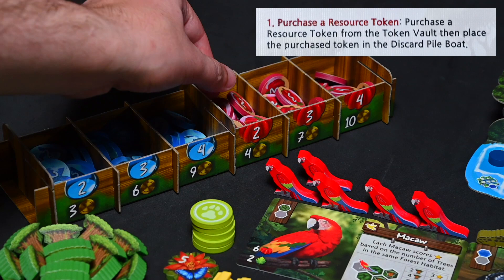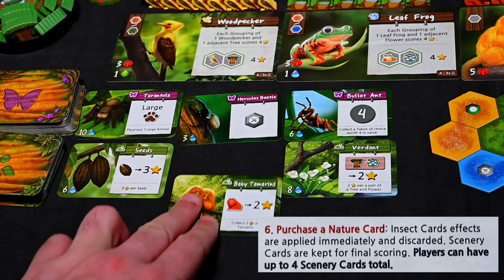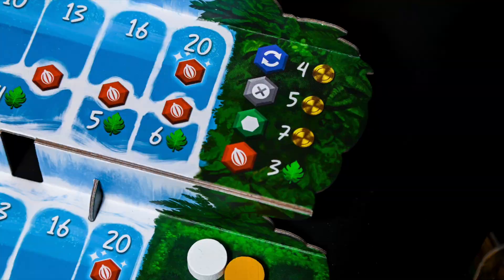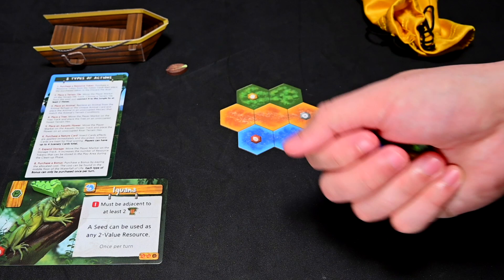These actions include purchasing a resource token, placing a terrain tile, placing an animal, placing a tree, placing an aquatic flower, purchasing a nature card, expanding your storage, and purchasing a bonus. Each player will perform these actions using the tokens in front of them. Once the tokens are used, they will be placed in their discard boat.